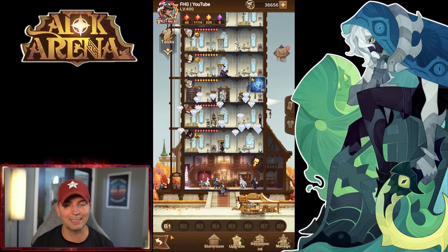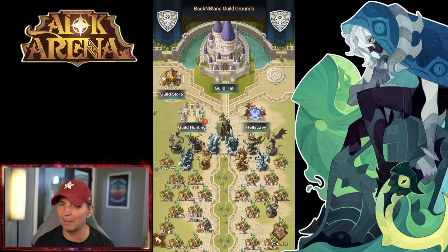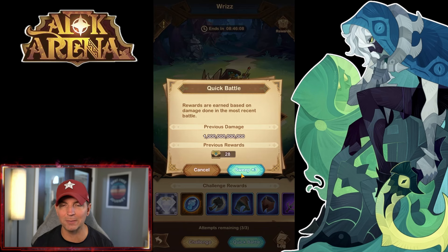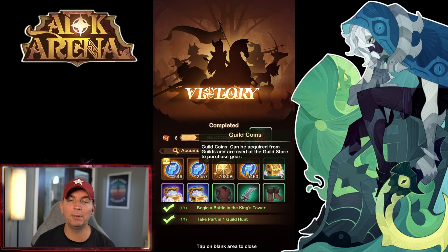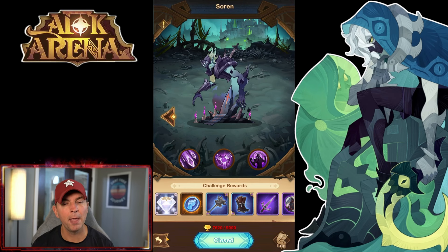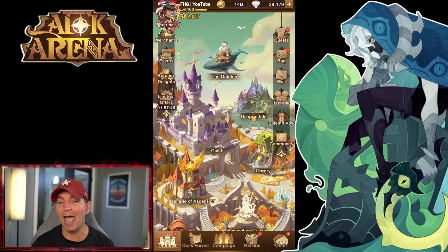Guild bosses are more important than ever. Go in here with Riz and Sword and maximize your damage — we did our billion damage which kills the boss. Guild coins are the reason: we added Eugene, Hildwyn, insignias, and time emblems there. Make sure you're maximizing damage every single time. If you're hitting that billion you can just sweep, but getting the guild coins every single day is a big priority.